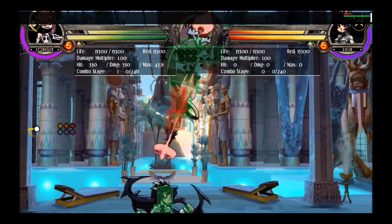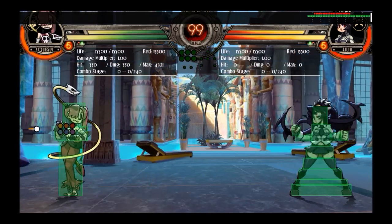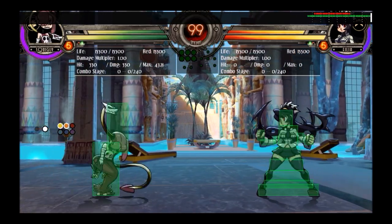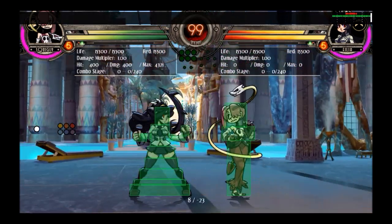The dive kicks are a good approach option. If you dash jump forward but don't want to jump over the opponent, you can dash jump and then dive kick instead. And that's about all I have to say about Squiggly's mobility.